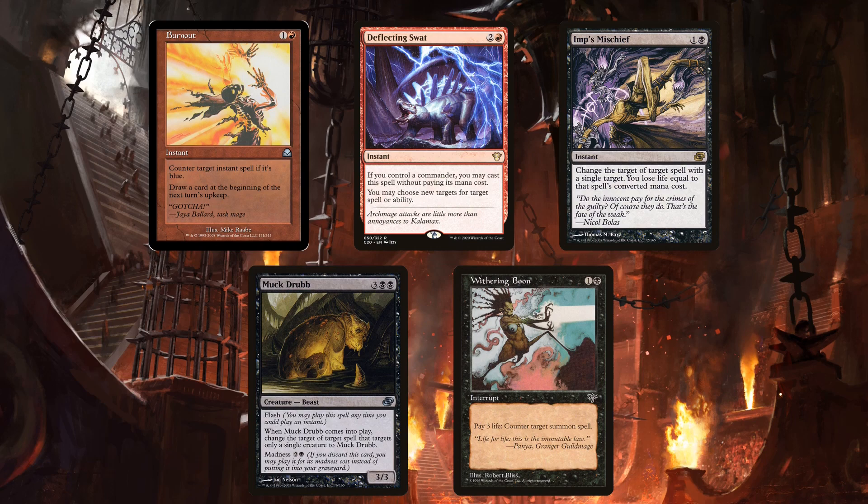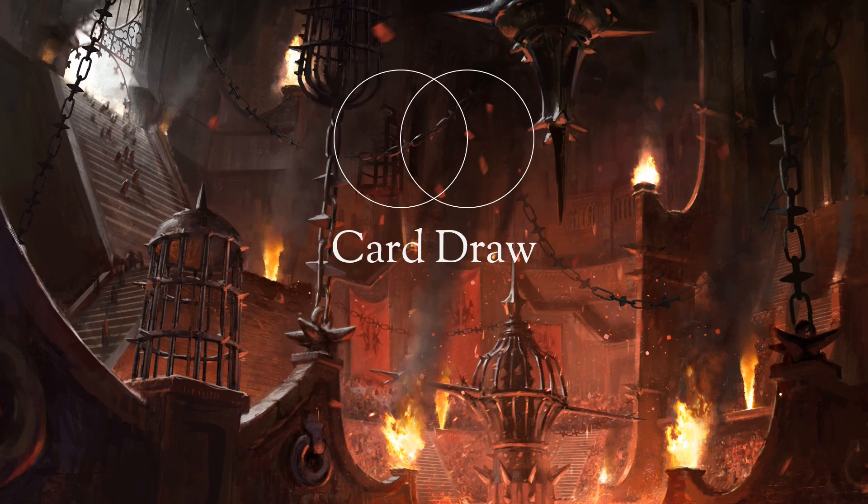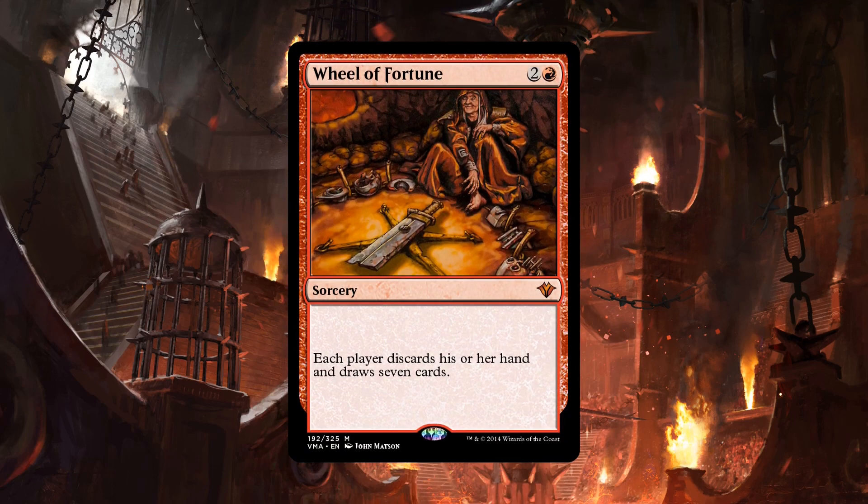It doesn't, however, run Deflecting Swat, as Kroxa doesn't rely on being on the field. It's interesting that Grenzo doesn't run Imp's Mischief like the other two decks, because it's a good protection spell considering what's available. Anya runs Muckdrub because it has Madness, and can protect Anya from removal. Kroxa runs Withering Boon, which is a cool stacks piece that I haven't seen before. Moving on to the card draw, the only spell run in all the decks is Wheel of Fortune.